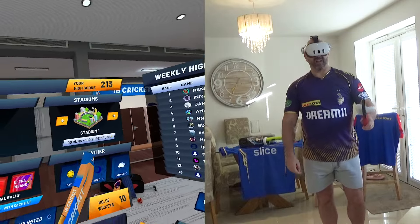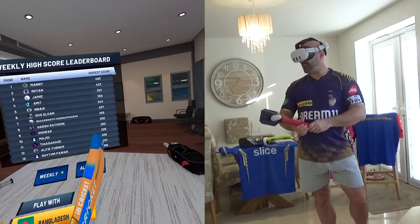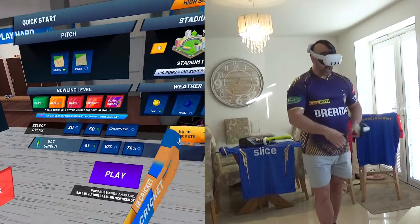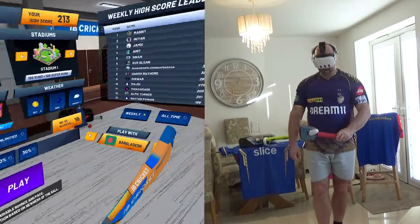Nice day match, stadium number one. And on this week's leading scores, to get in the top 10 I need to score at least 225. So 50 overs, 10 wickets, day match, Ultra Insane Bowlers, bouncy wicket. And I believe that's it.